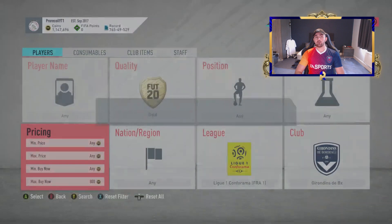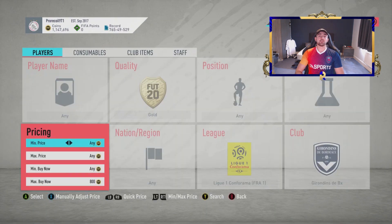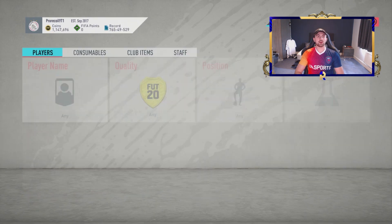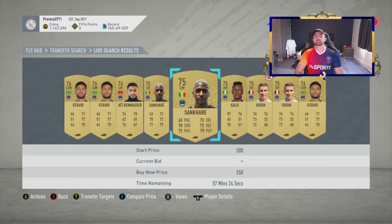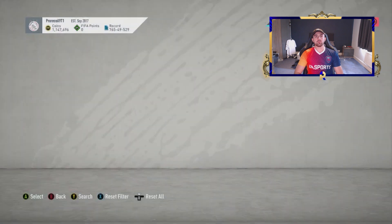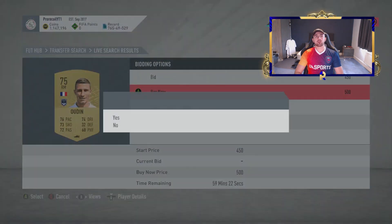We're looking at Girondins de Bordeaux — which I assume is how you pronounce it, I probably got it wrong. We're looking at these guys for around 600 coins. So if we pick them up for 500 and below — obviously 450, 350, all of that is much better — we're just going to grab all of these.